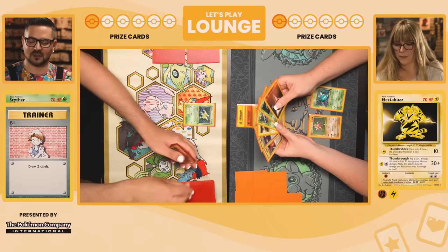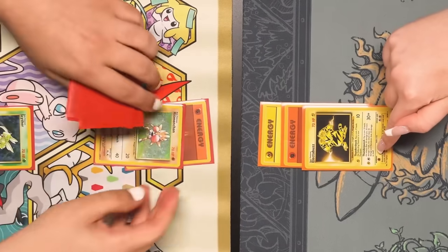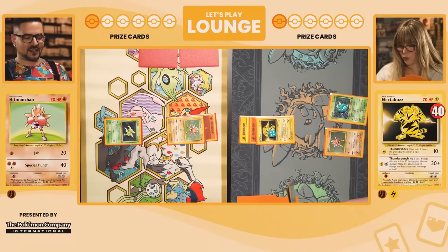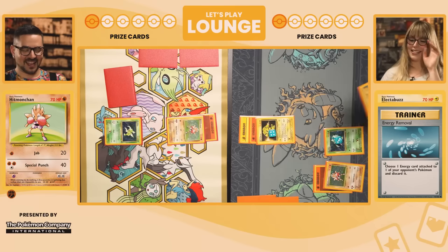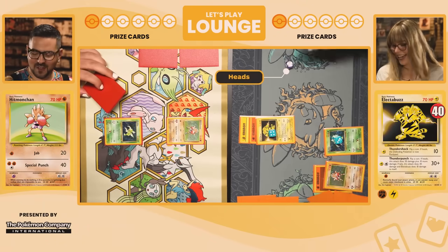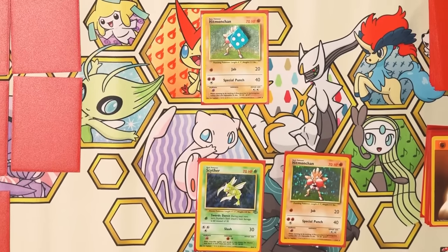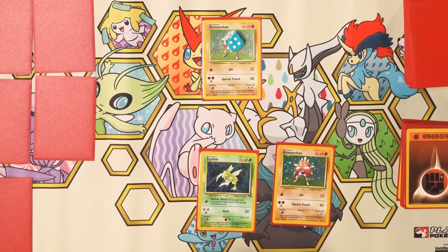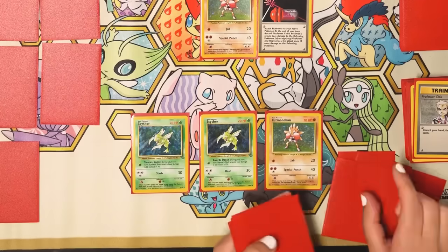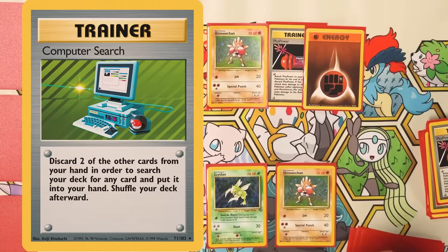Draw for turn. Bill — draw two. I got Hitmonchan, and since you are weak I'm going to retreat and hit you for double. Jab for 20 times two is 40. She countered by removing my energy and landing another 40 damage Thunder Punch, hitting another heads. Then even though I only had three cards and no energy, I was able to put together the perfect combo: scooping up my damaged Hitmonchan, boosting my attack with Plus Power, drawing a fresh hand of seven with Professor Oak, and with Computer Search I found the fighting energy I needed to earn a big knockout and take the lead.